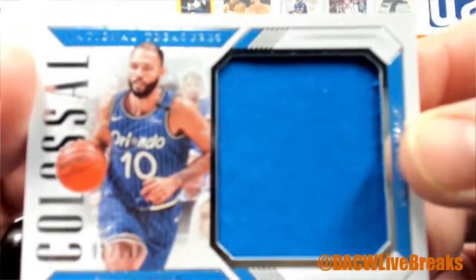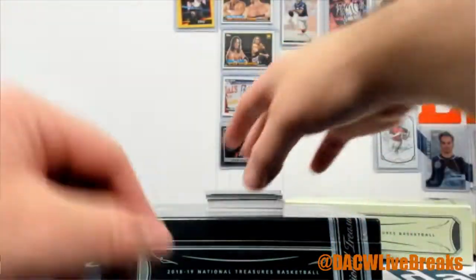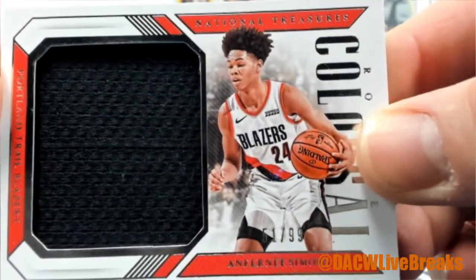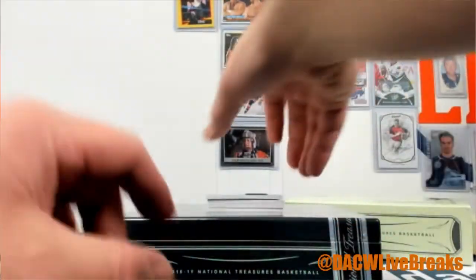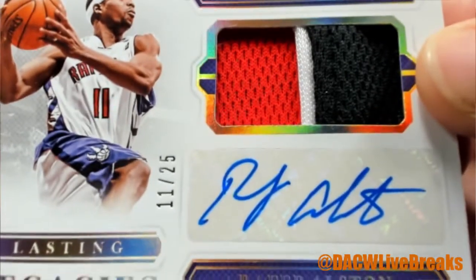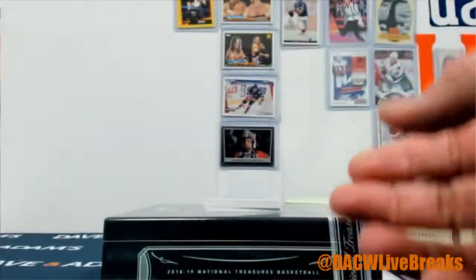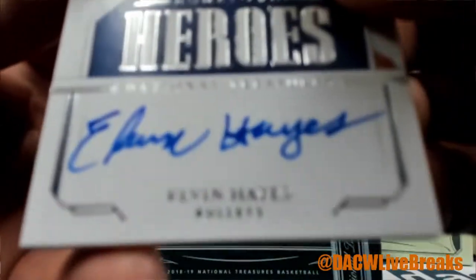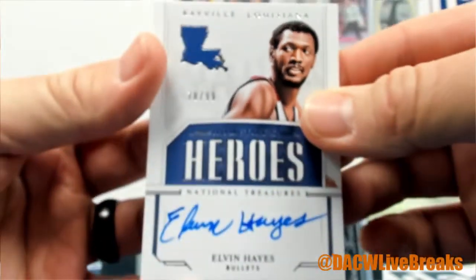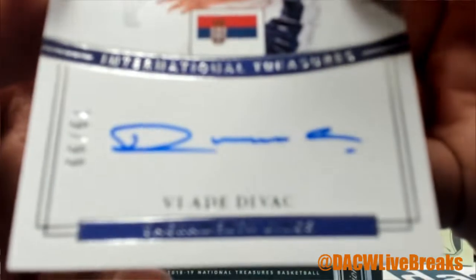Evan Fournier out of 99. What else do we got here? Anthony Simmons out of 99. Jumbo Relic in now. We have an all set out of 25, three color patch auto. We have an Elvin Haze out of 99. My favorite hit — a lot of D-Bodge out of 99.